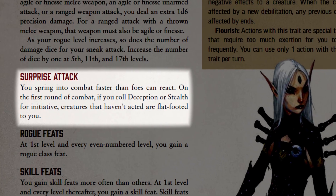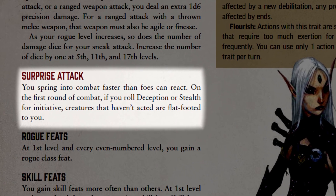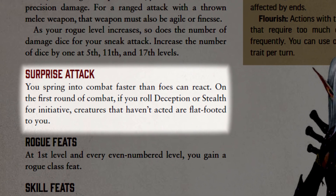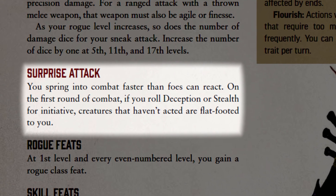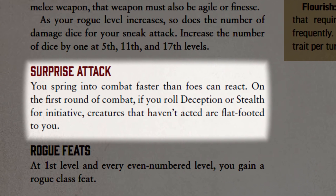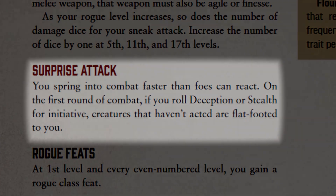Rogues also begin with surprise attack. In certain circumstances, rogues can roll deception or stealth for initiative instead of perception. In this case, any creature that hasn't acted yet is considered flat-footed only to the rogue, allowing for easy first-round sneak attacks.